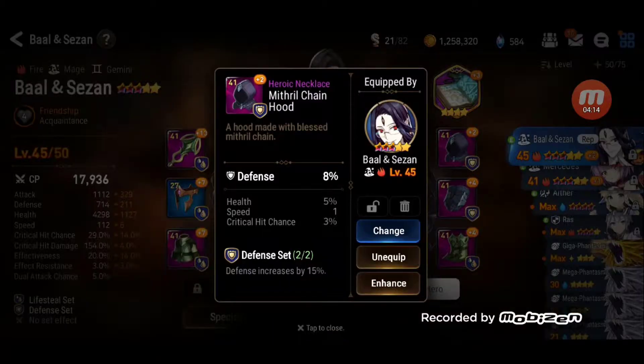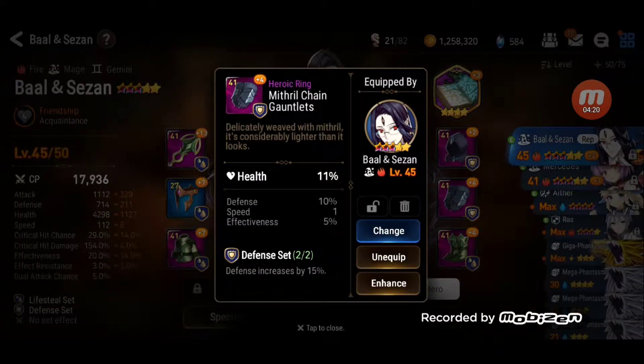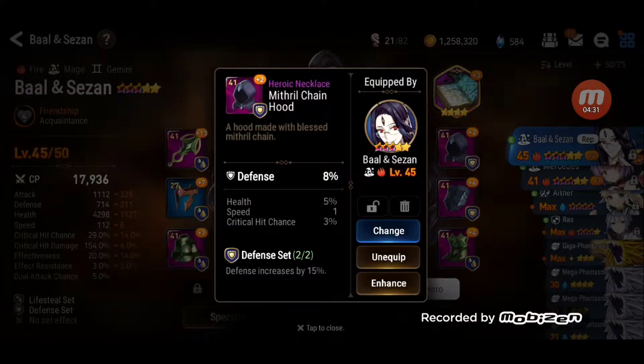You can also see the color — that's the next item, the rarity. How rare this equipment is. So this is a heroic equipment — it's purple or violet. It's violet, so it's a heroic equipment.